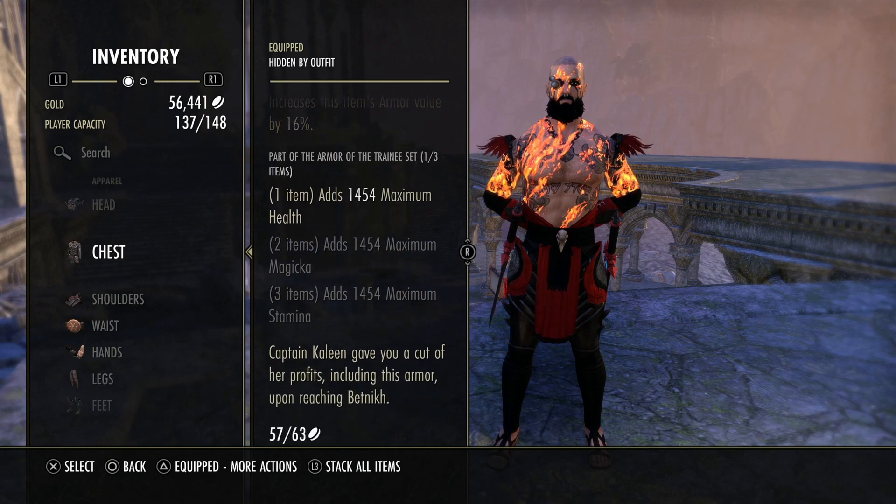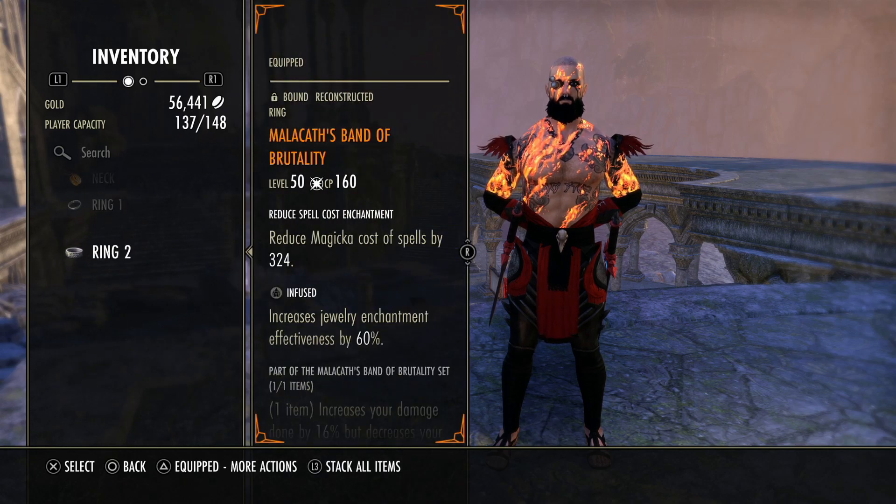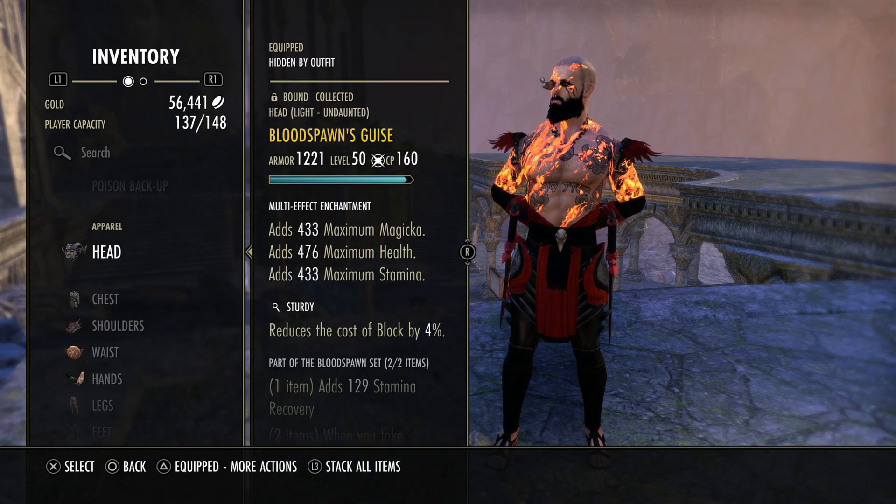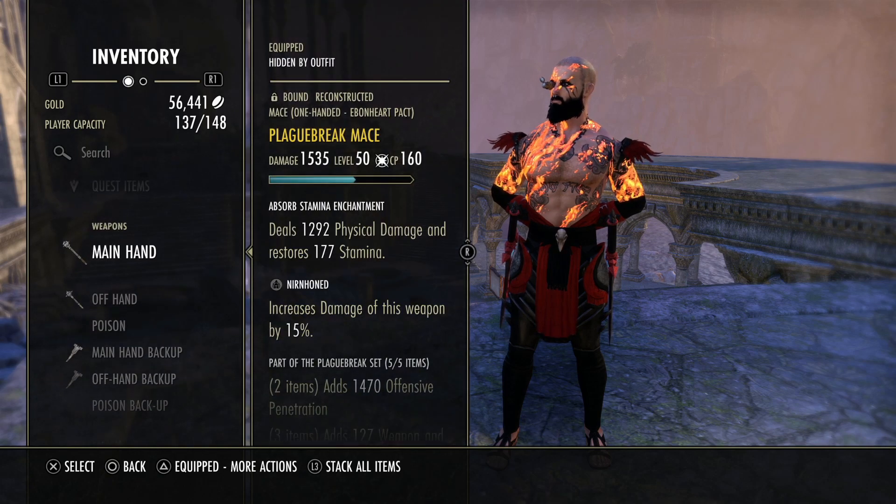We're using a one-piece Trainee for the extra health bonus because we're utilizing front bar, back bar, monster, and mythic items — so we have access to that slot. And like I said, the one-piece Malacath. Now let me talk about jewelry traits, enchants, traits on our weapons, and all that.